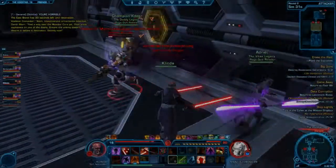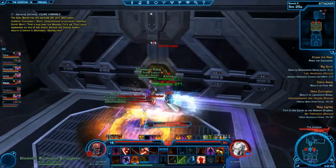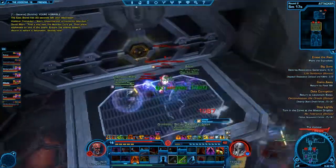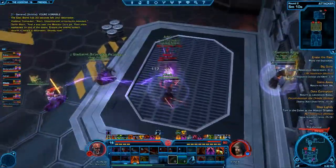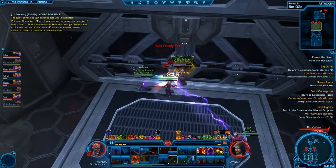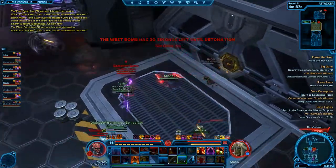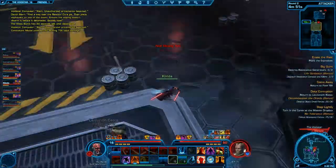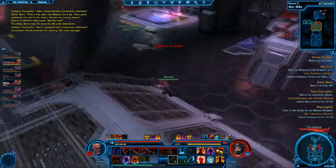So here's an example of me on my warrior — I'm just PvPing. Just wanted to show some basic gameplay on my warrior. The objective of this warzone is attacking and defending. If you're attacking, you're supposed to plant bombs on the doors and basically get all the way to the end to disable the reactor cores. If you're defending, you do the exact opposite. If they plant the bombs, it takes about 15 seconds for them to detonate, and you can disarm it and stop them from getting the reactor core.